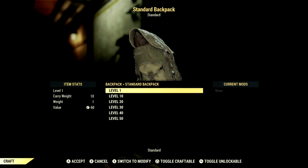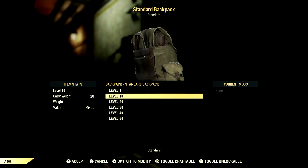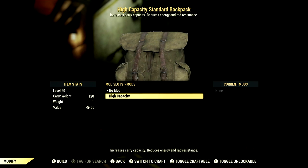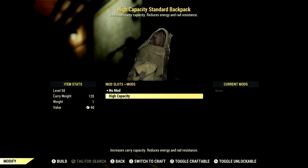Over in the standard backpack, this backpack has a starting carry weight of 10 at level one, and as you level up it goes up by 10. So the max carry weight is 60 at level 50. And just like the small backpack, if you add the high capacity mod, it gives you a plus 60 to carry weight, so your max carry weight ends up being 120.